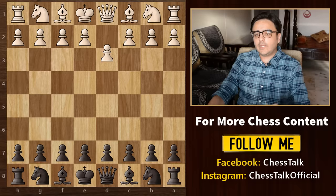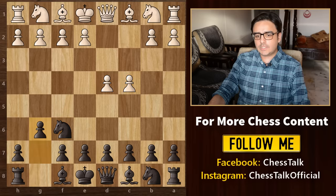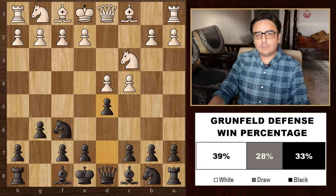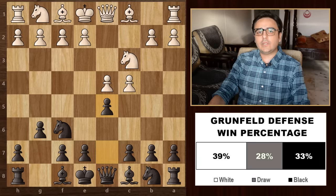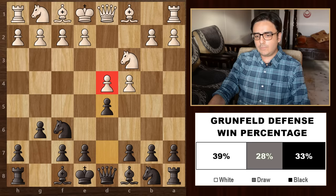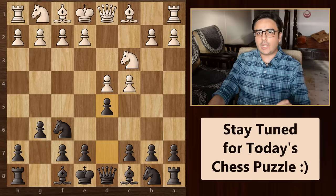Now let's look at our next opening, which begins with d4, knight f6, c4, g6, knight c3, and then black plays the move pawn to d5. This is the Grünfeld defence. The main idea of this opening is to give up the centre to white's pawns and then attack it later with our minor pieces. Our main point of attack is going to be this d4 square — we will attack with this bishop, the queen, this pawn, and this knight. We will go all out to break this centre. This can lead to some very sharp lines, so it's definitely worth trying out if you are an attacking player.